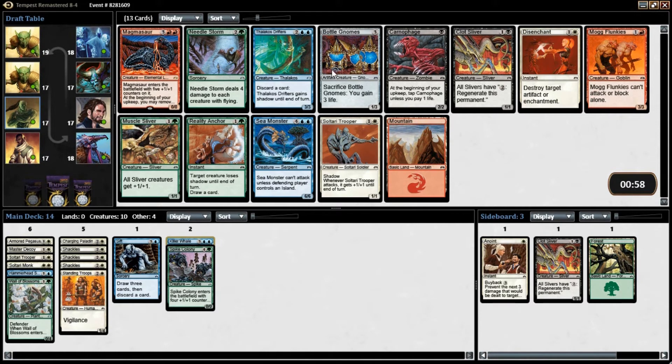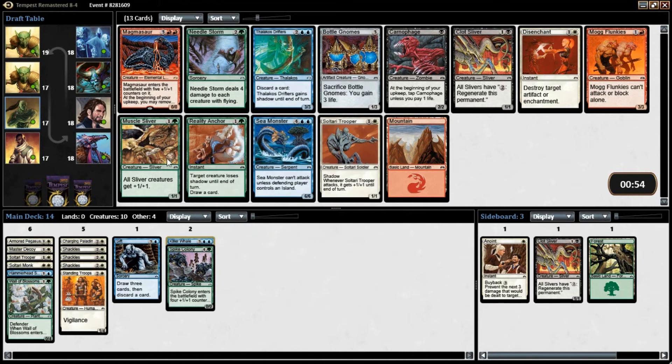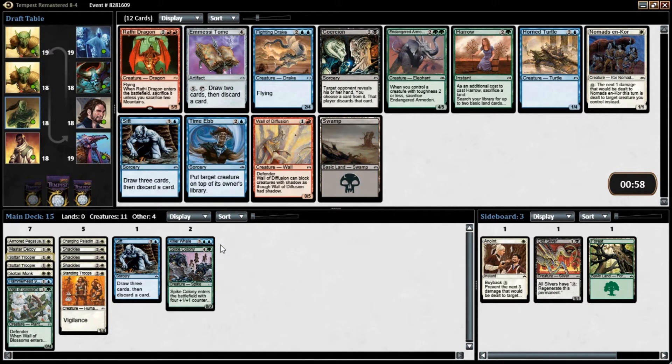Sultari Trooper is here — I do like that. This guy's not horrible if we didn't have the Trooper, but we're definitely taking the Trooper here. That's an easy pick for us. I'm not a big Auras fan, but with Troopers I would take an Aura if there's a good one.